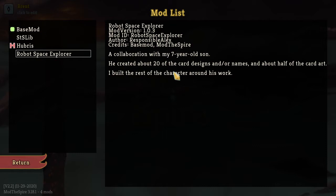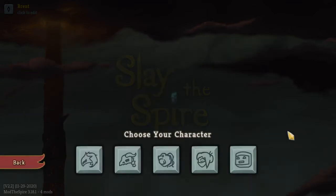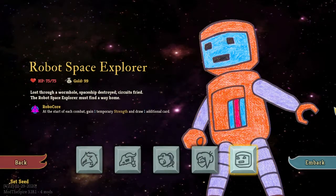So I'm excited to play it. For this one, the author is Responsible Alex. You need Base Mod and Mod Spire — pretty standard. It's a collaboration with his seven year old son, who's got about 20 other card designs, names, and about half the card art. So this should be fun. I'm excited to see how it goes. I like the art here — it is lovely. So, Robot Space Explorer: lost through a wormhole, spaceship destroyed, circuits fried.